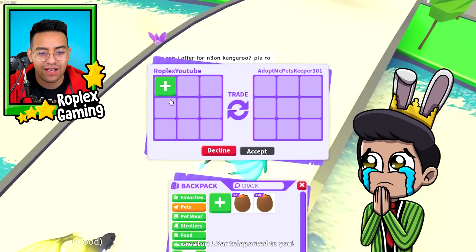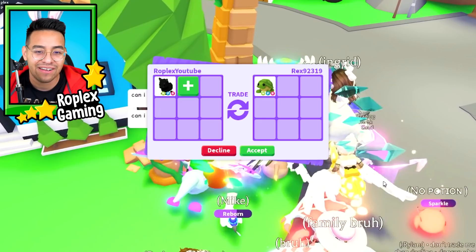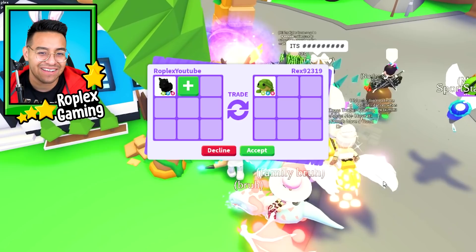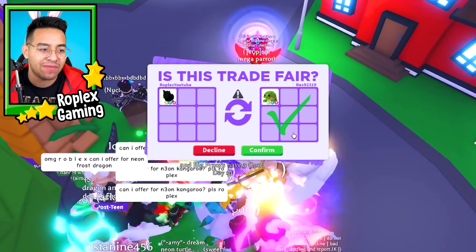This is kind of tempting. A black panther is worth so much more than a neon turtle, but if he adds a couple more things I think I might do it. A neon turtle is already worth so much, but I want him to add something else. Just add one more thing and I'll hit accept. He's not gonna add something else, but I'll just do it - turtles seem super, super cool. Watch it fail again like it did with the other one. I would literally cry.